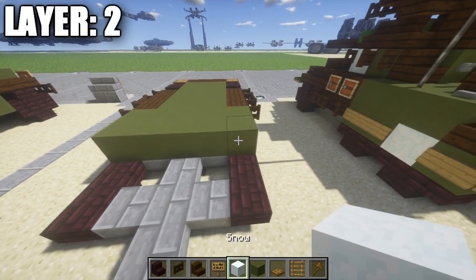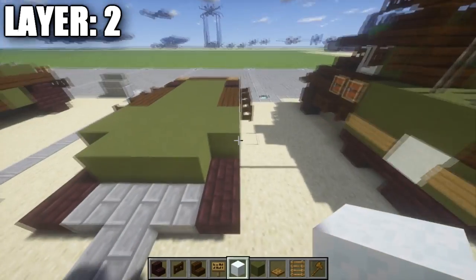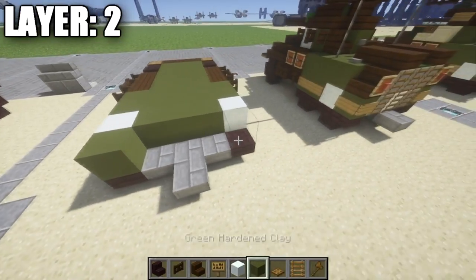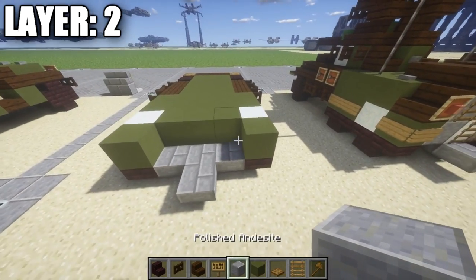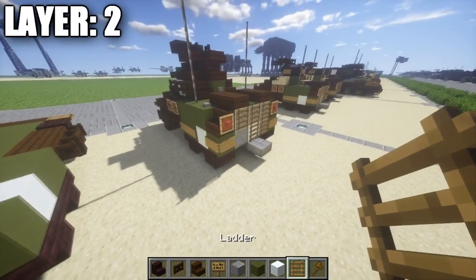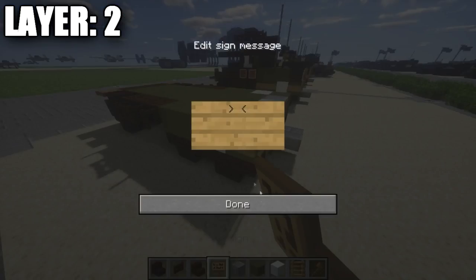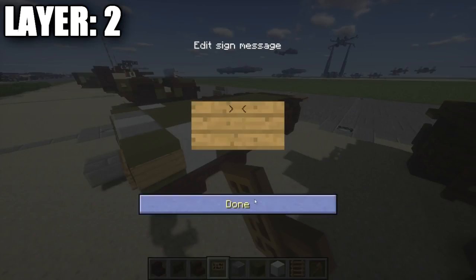Going to our next section, we're going to place down 3 green stained clay flow blocks in the center. If you want to make this a US version of the M8, place down a snow block like this on your side to show the army insignia — if it's going to be a British one, you're definitely not going to want to put the army star on it. On top of the nether brick stair back here, place down a green stained clay flow block, then 1, 2, and 3 polished andesite flow blocks across. Then take ladders and place down a row of 3 across. On the green stained clay blocks on the sides, we're going to take signs, wrap it around, and place down 2 on each side. That's it for your second layer.